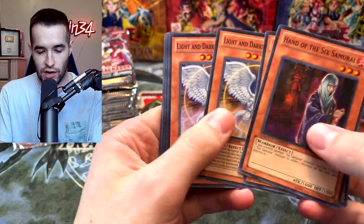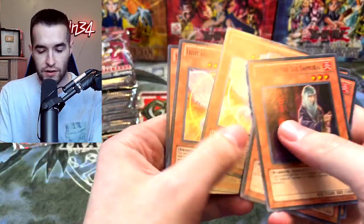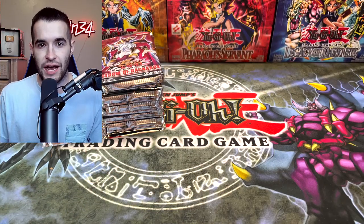Here are the promos. We've got the Six Samurai, Light and Darkness — we've got two of those, three, four, five. Even five-five. That's not bad. Now let's see what we can get from these 30 packs for Robert.